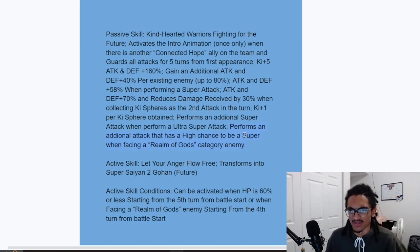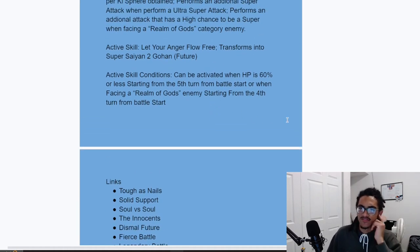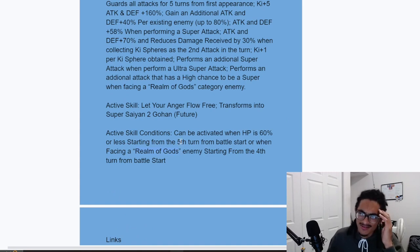Their active skill, Let Your Anger Flow Free, transforms into Super Saiyan 2 Gohan Future. The active skill conditions: can be activated when HP is 60% or less starting from the fifth turn from battle start, or when facing a Realm of Gods category enemy starting from the fourth turn from battle start.